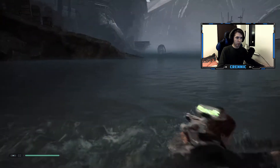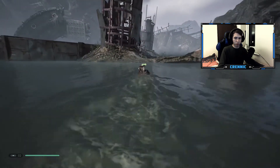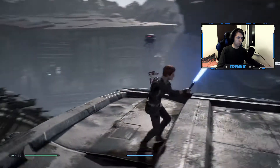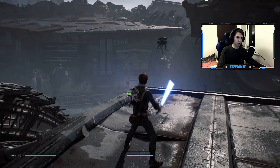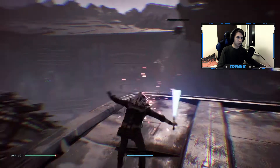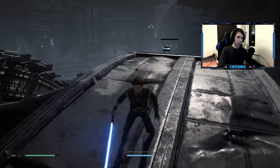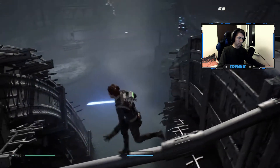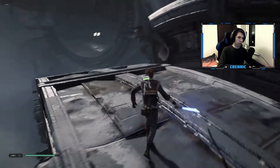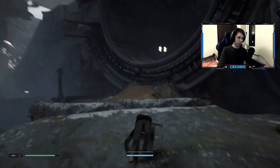I'm going to ignore this entire part here because not much was going on. The probes are here — we need to look out when they turn red, get the timing just right, and stay away from them. Once they reach low HP they initiate self-destruct mode and can deal quite a lot of damage.